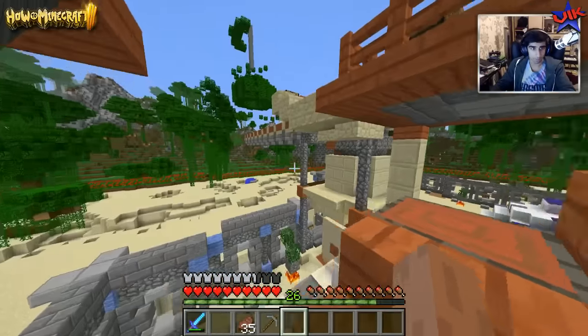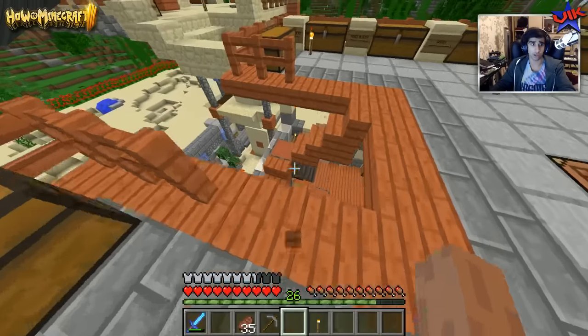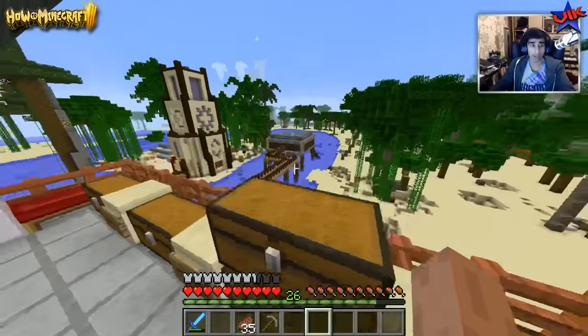Rip the sturdy torch — that was an accident. I should be able to repair the vampirism sword and make, essentially, a sharpness 5 vampirism sword, which could be huge.